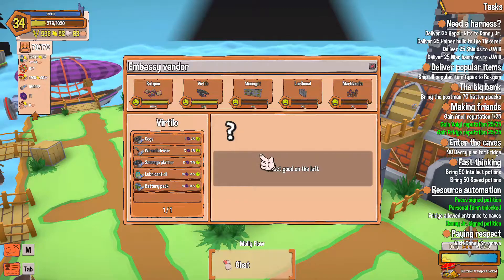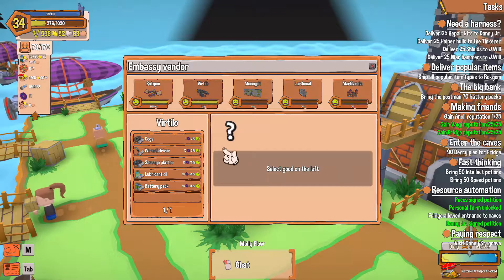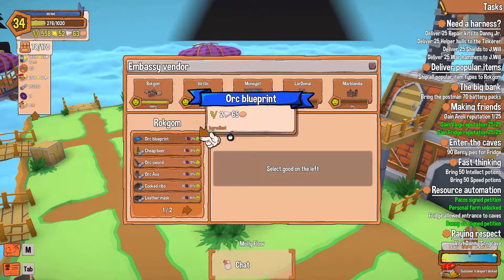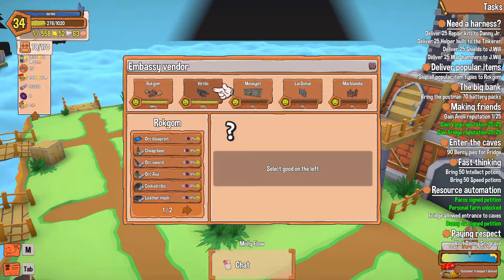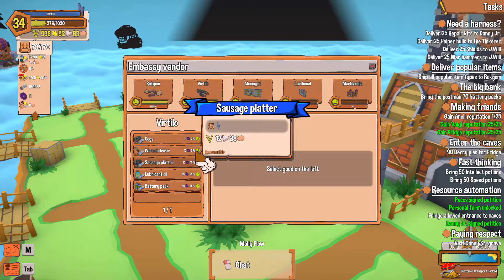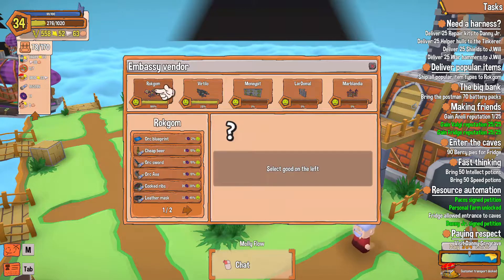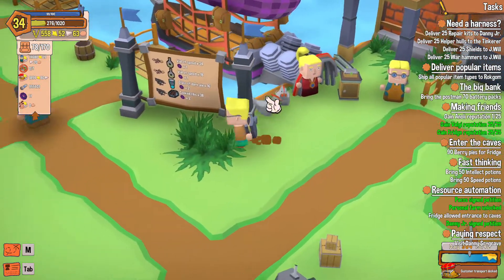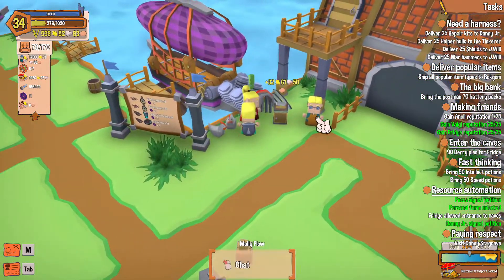Oh my gosh, I finally figured it out! So if you click on Rock Gum, the happiness — you need them at two percent happiness to get that. Okay, they're at 1,960 happiness. If you click on Virtio, there's my sausage platter — that's what I'm needing to unlock everything. There's my lubricant oil, there's my battery pack. But the problem still is they won't accept these goods. They will not accept them.